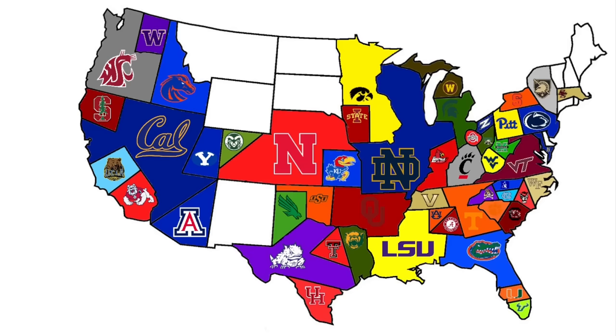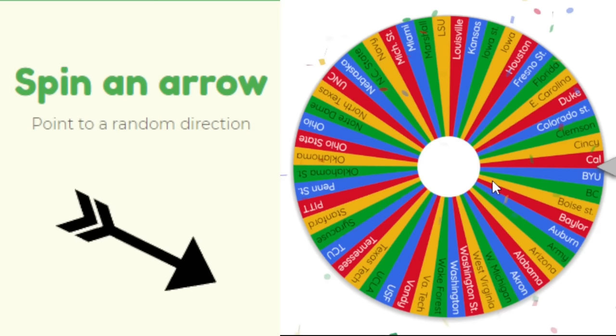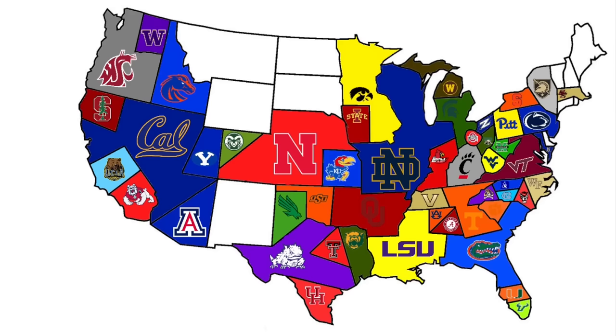South Carolina heads southwest to face Florida, who will be playing their third game already. The Gators survive in the swamp once again, steamrolling South Carolina and picking up another dub, adding to their huge chunk of land. Florida continues to defend their home field.